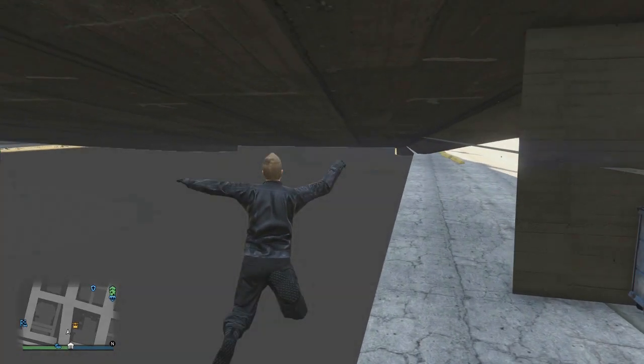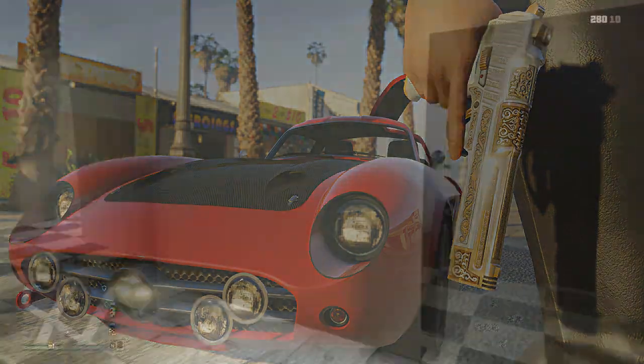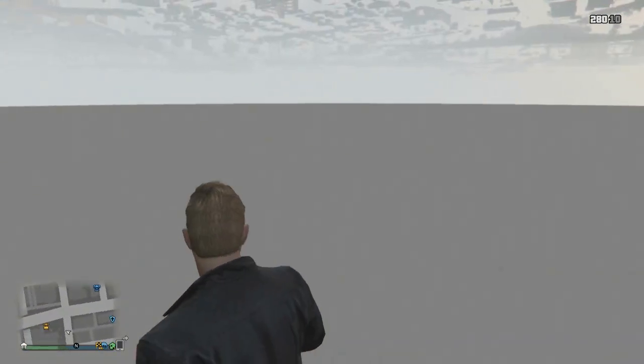That's all the information we have on this DLC so far — just a glimpse of an image. The speculation going around right now is that a lot of people believe this looks like a high roller type of DLC, involving gambling and things like that. I can see where they're coming from, but I don't want people jumping the gun based on one image. Gambling-related content has been found in the game's coding recently, so it's definitely possible.